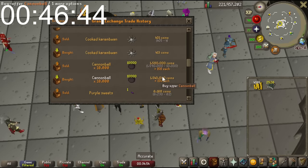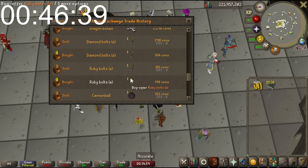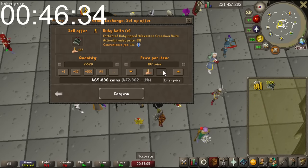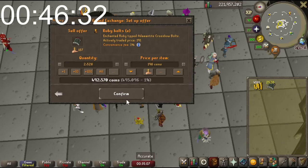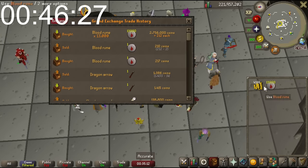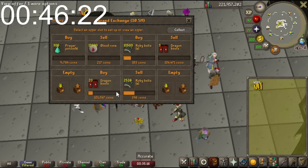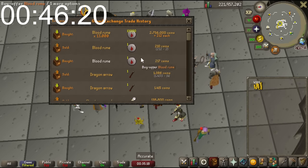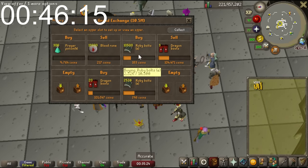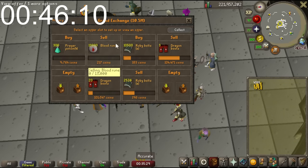I have Ruby Bolts E - they were selling for 196, let me put those in for 196. Blood Runes sold - I think they were selling at 217, so I'll sell those for 217. We're getting about 40k from those if they go. Dragon Boots are selling, the Bolts are selling - also good.